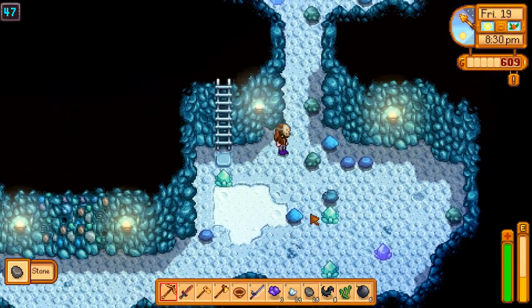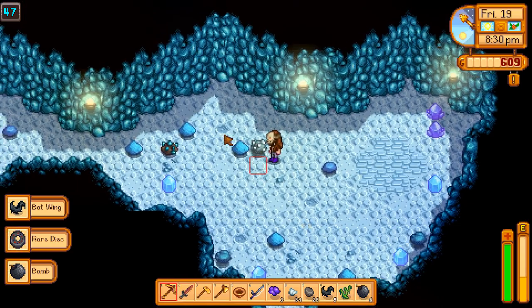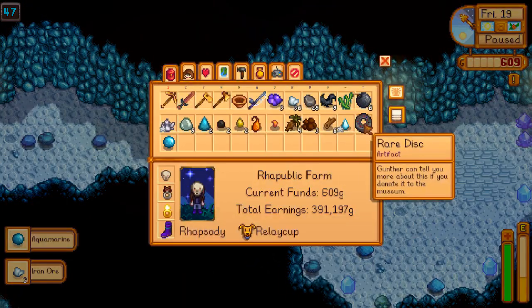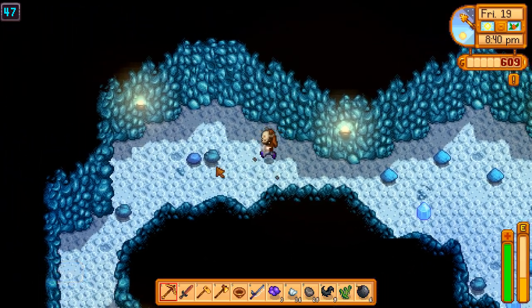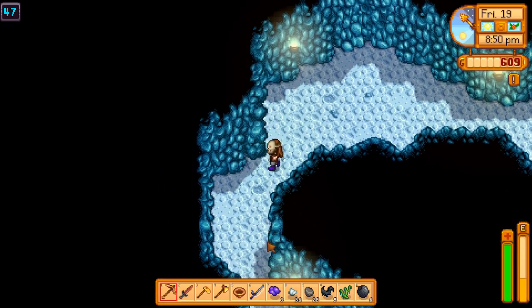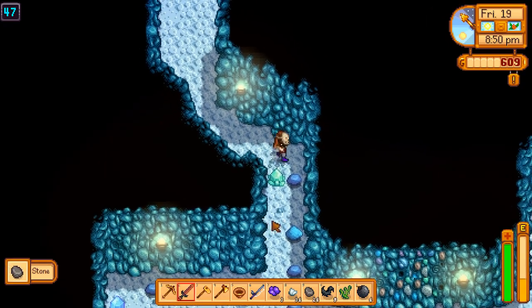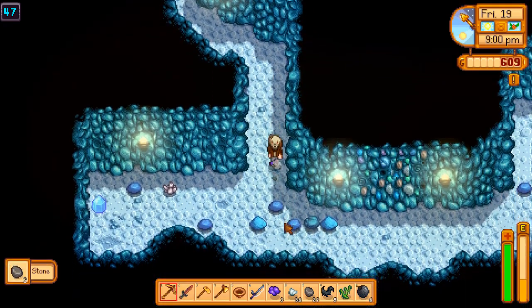Frozen tear! Unfortunately I only got a singular one. Thanks to one of our forager perks, I think it's called Gatherer, every single time we pick up a frozen tear there is a chance we get two, which when you're trying to romance Sebastian will be quite useful. Ooh, rare disc! That's gotta be a treasure, right? Gunter can tell me more about that. That's very rare — that's the first time I've seen that, and I've been through this area 12 bazillion times.